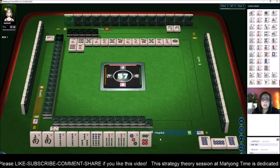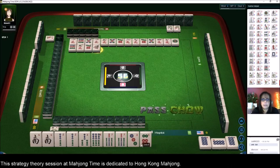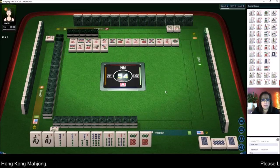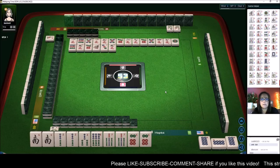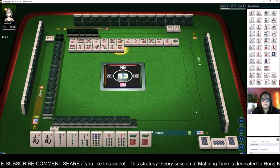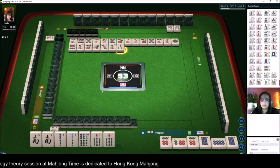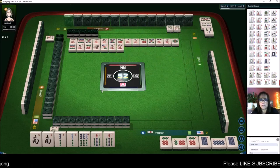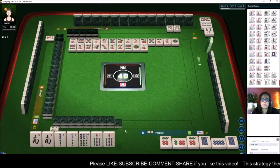Seven dots — right now we're in east seat and it is east round, so a pair of souths will not help us get score. If you pong your seat wind or the wind of the round you can get score. Four characters — there's a bam, let's get rid of the seven crack. Right now we have four pair. I think we should go for all-pung — it is okay to mix suits with all-pung, that'll be three fawn. Let's pung — we'll try for a win here with all-pung mixed suits. I'd rather win with a lower score than try to play something bigger and not win. One bamboo — we're not going to chow, we'll stick with pung. There's a pair — we have all the pairs we need, we just need to pung.